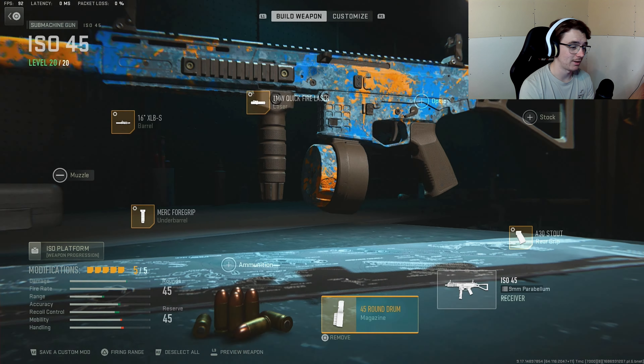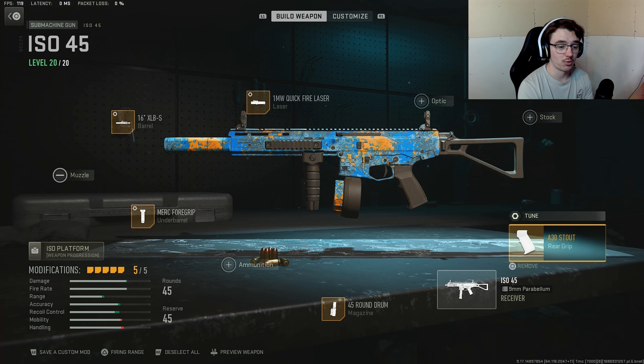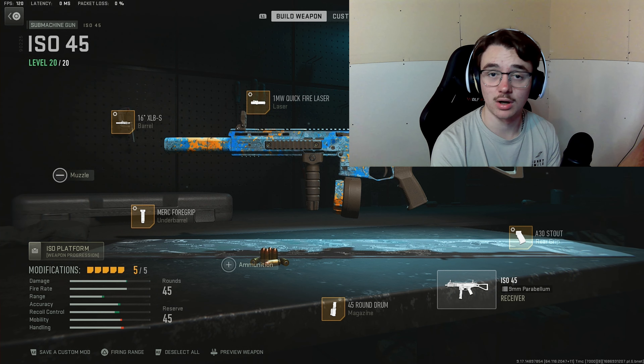For the magazine, we're throwing on the 45 Round Drum to give us extra ammo, because the gun shoots pretty quickly and the 30 round mag runs out fast. Finally for the rear grip, we're using the A30 Stout, which gives us extra recoil control. Tune it up towards recoil steadiness and to the left for sprint to fire speed. That's the complete setup — now we're hopping into some gameplay.